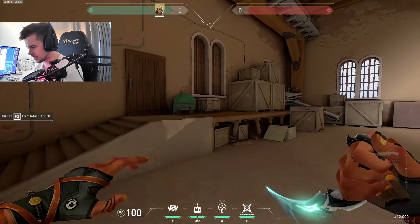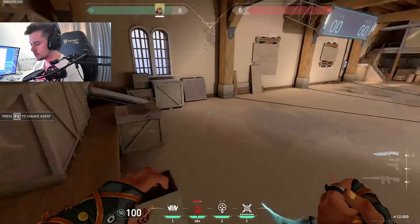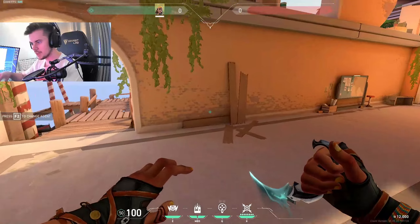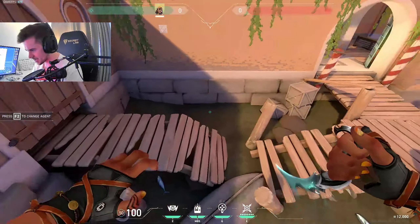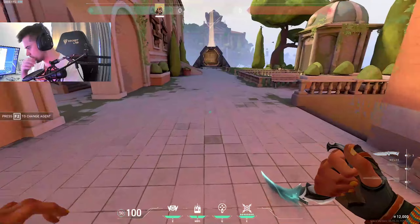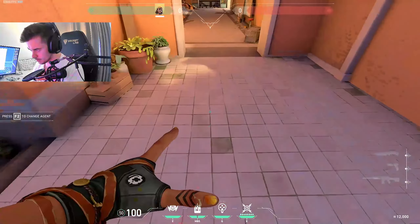That's the basics of the satchel. Now we'll go over the classic: the double satchel. The double satchel is basically a combo of two single satchels, but it's all about the second satchel — the first one is whatever. The second satchel is really where people get confused.